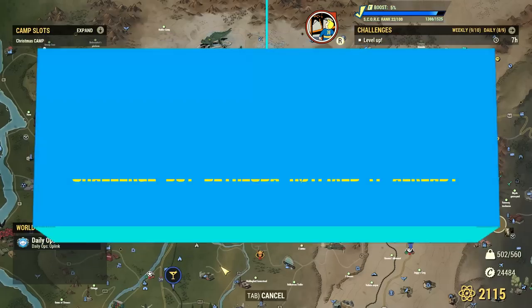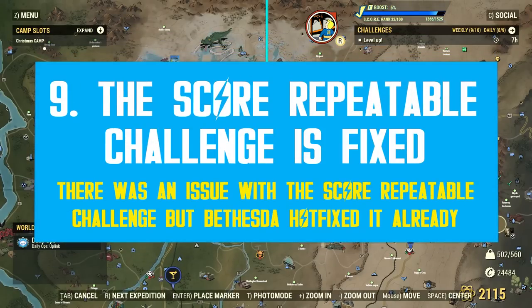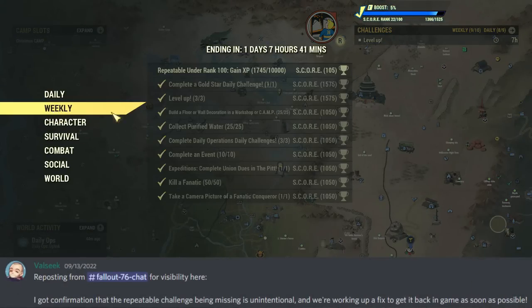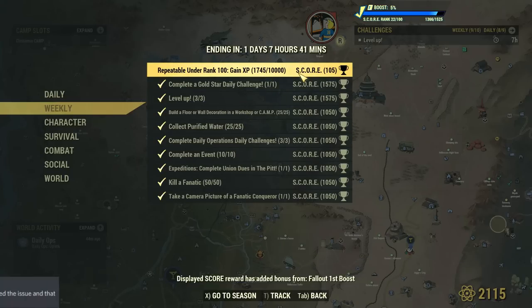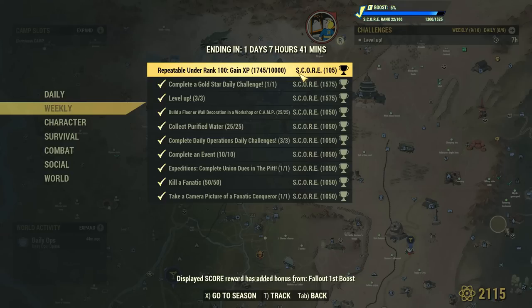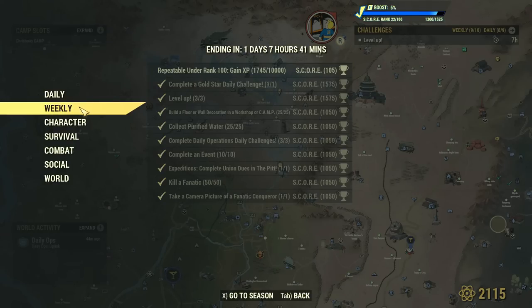Some great news: the Pit DLC went live with several oopsies, such as the disappearance of Season 10's repeatable challenges. This type of challenge was completely gone on September 13, but thankfully Bethesda only took a few hours to restore order with a quick hotfix. Ever since, things seem to be back to normal. If yours are still gone, let me know in the comments and get in touch with Bethesda community support.